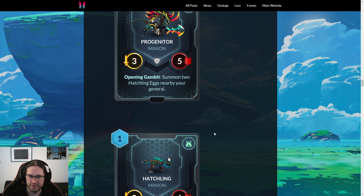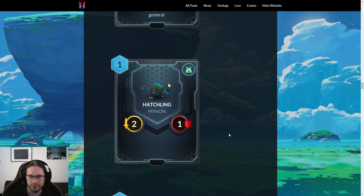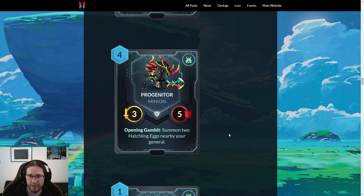Progenitor — four mana, three-five. Opening Gambit: summon two Hatchling Eggs nearby your general, and the Hatchlings are just two-ones. I think that's pretty good honestly. Compared to a Hailstone Golem you lose some stats for the two eggs, but there are going to be board states where if they're hitting the eggs they're still not hitting anything else and you've got a three-five. And I think if you play this on curve — turn two or so — you can simply move your general away from the center towards a mana tile, or play this before you move your general.